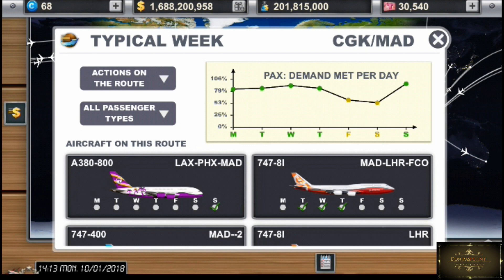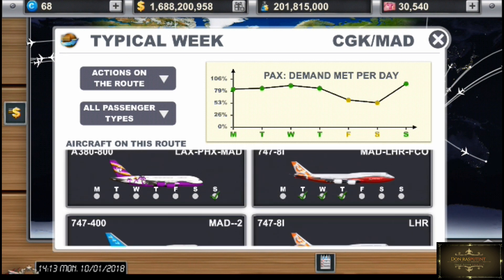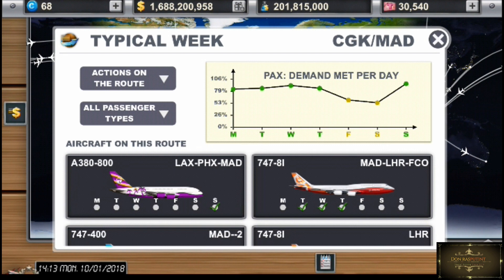Dampaknya apa? Ya kalian bayangkan aja muatan penuh melebihi kapasitas. Disini gue untuk ke Madrid ada 6 penerbangan, ada 6 kapal. Disini juga kalian bisa melihat secara rinci untuk hari-hari apa saja kapal ini terbang. Misalnya yang aktif 4800, gue kasih nama Lux PHX Mada. Itu hanya pengkodean aja biar gue nanti gak pusing mendata kapal. Gue biar gampang menamakan kapalnya dengan menuliskan rutenya.